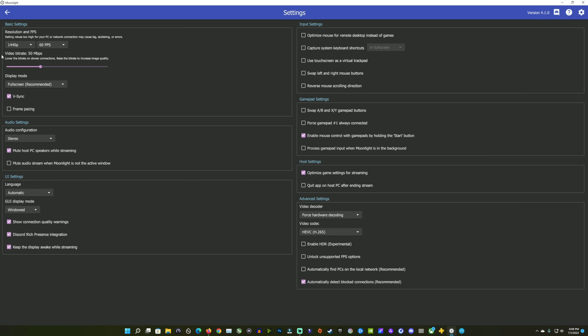We are connecting to our machine through Moonlight, and you have a lot of options when it comes to Moonlight. Today we're focusing on 1440p 60fps at 50 megabits per second on the bitrate. We're using hardware decoding and H.265 for our codec. You can game at 720, 1080, 1440, or 4K at 30, 60, or 120 frames per second. You can adjust your bitrate as needed, and for this test setup our server ping is about 32 to 38 milliseconds, and things feel great when it comes to input latency.